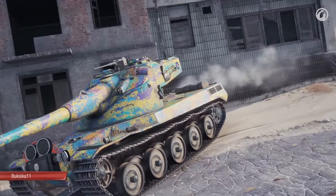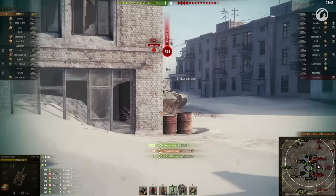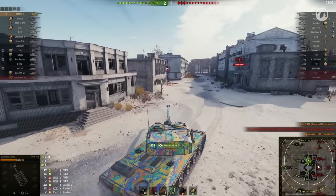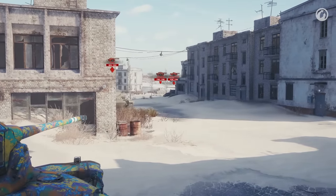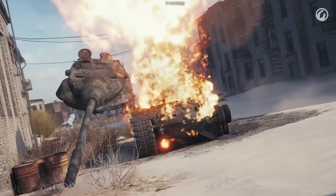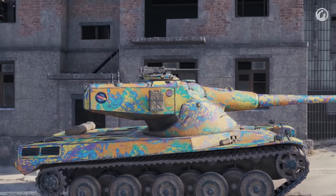Kicking things off with Busuka, who should have bought a lottery ticket. Sweet Iron Jesus, let's see that again! 3550 damage in two kills in just 10 seconds! This feat alone is worth our Best Replays of the Week style!